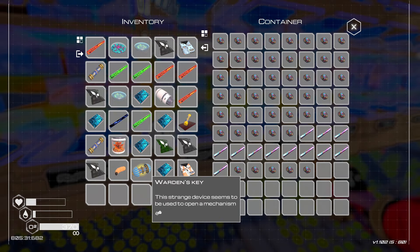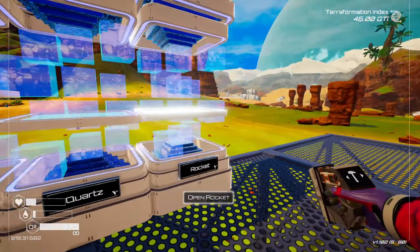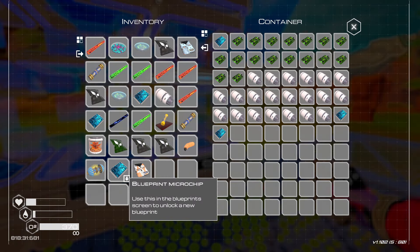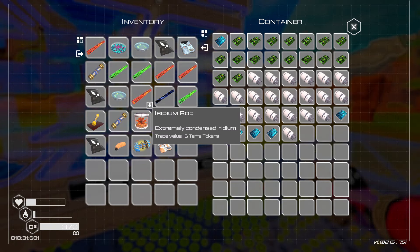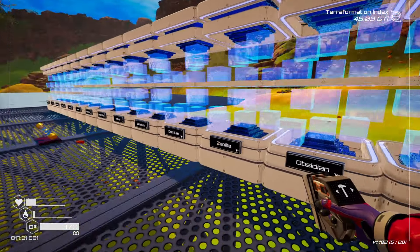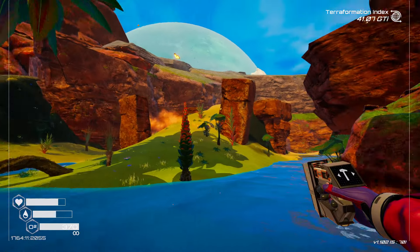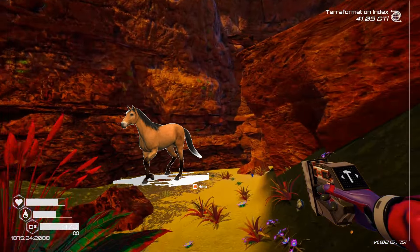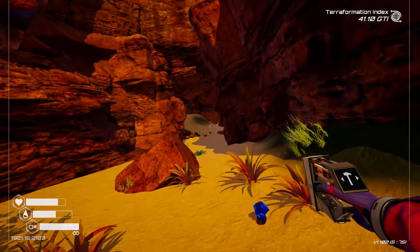Thinking back on it now, the only part about this game that I found unbearable was the inventory. Just download a mod that lets you stack items, and all of a sudden you have yourself a nearly perfect game. I would also love to see wild animals roaming around that you could tame or something, but that would just be a little bonus thing on the side.